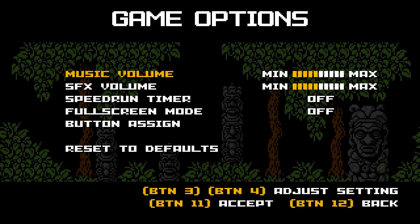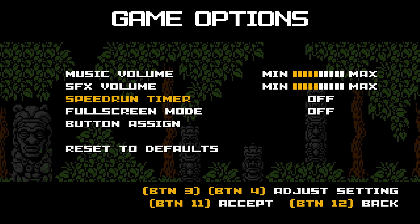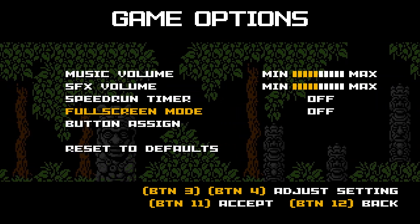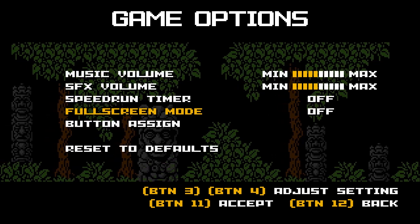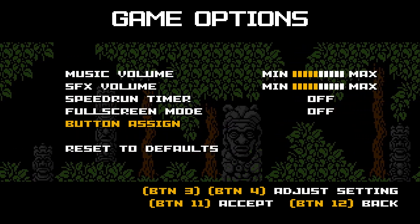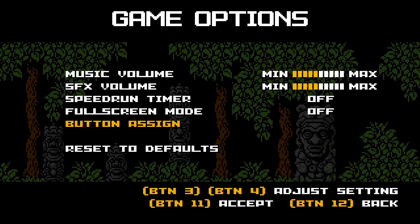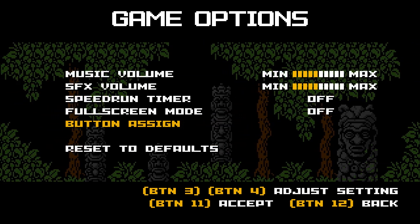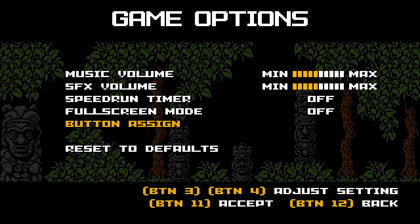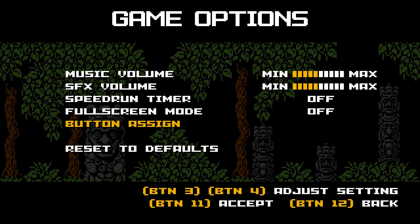Let's look at the options menu. Usual stuff: volume sliders, you can get a speedrun timer which is pretty cool. You can toggle fullscreen on or off — I would prefer if you could set resolutions yourself, like 1600x900 or something. One thing that does annoy me is the button assignment — button 3, button 4, button 11, button 12 — no idea what that means. I use an Xbox gamepad for PC; I'd prefer to see the Xbox button names. On 1000 Spikes on Xbox you could see the physical Xbox buttons. It'd be nice if they'd done it the same way Spelunky does it, where you can see the keyboard key or gamepad key. It's a small complaint about a game which is generally very, very good.